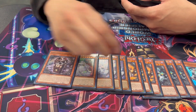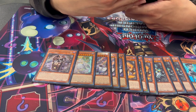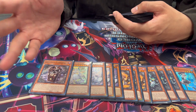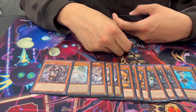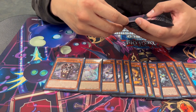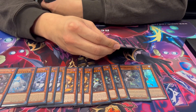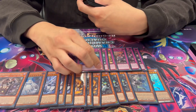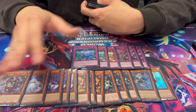But once your engine gets rolling you want to search this with Aryane and kind of snowball advantage by being able to activate your broken traps on your opponent's turn that you just set. That's why it's at 1 — it's not great going second. Dropping this plus this to activate a trap on turn 0 just minuses and plays into Talents for no reason, and it also gives their Ash value on their own turn, which is something you just don't want to do.